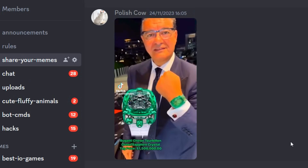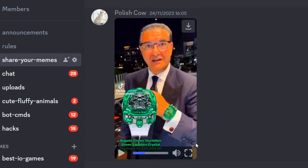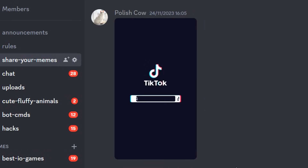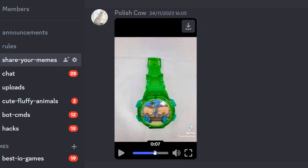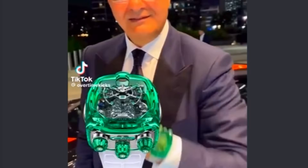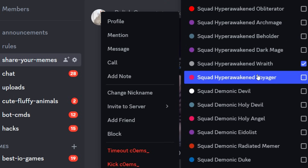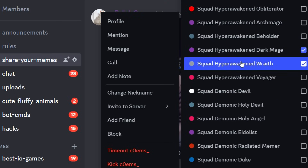So I see a man with a Rolex — let's see: 1.5 million, 1.2 million. That's not a Rolex, that's very expensive — very, very expensive. Wow, that one is very expensive. I'm not going to lie, that one isn't expensive. It doesn't even look like it — this watch looks nothing like this watch. You have to give some respect to this watch right here. 1.5 million for a watch? Yo, I'm happy if I can literally get some food. Polish cow, you're going to be promoted to squad hyper-awaken dark mage — well done.